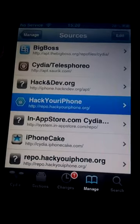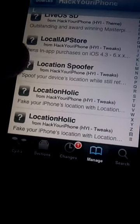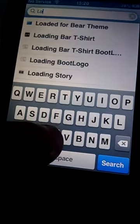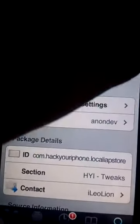Then you go to Hack Your iPhone and it should be under L — Local. Or there's an easier way: you go to Search and type in Local App Store. Click on Install, then click Install again, then Confirm.